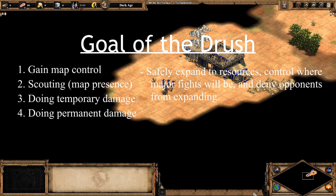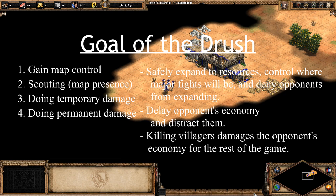Gaining map control allows us to safely expand to resources, control where major fights will be — for example taking a hill advantage — and denying opponents from expanding. The difference between map control and scouting is that scouting allows you to get information on your opponent, whereas map control allows you to do something with that information. Doing temporary damage delays and distracts the opponent; they will still have the same income once their villagers go back to work. Killing villagers is the best outcome since it's permanent damage to your opponent's economy, but it's very difficult if your opponent reacts properly. You probably won't get any villager kills if your drush is scouted beforehand, assuming your opponent reacts properly.